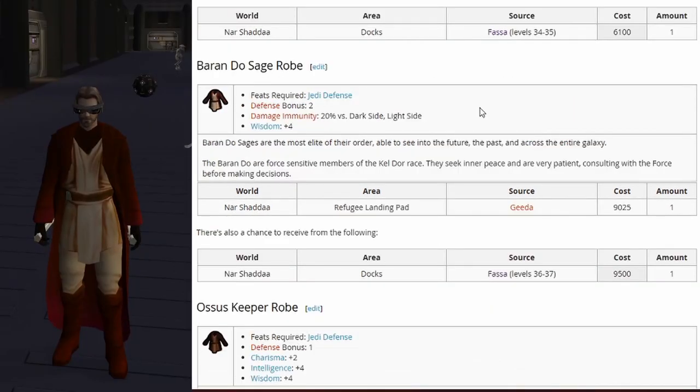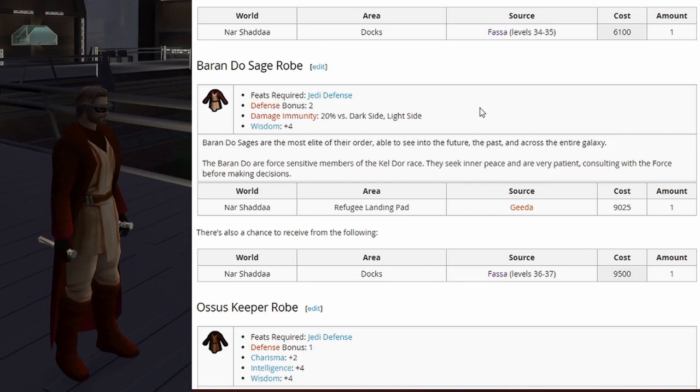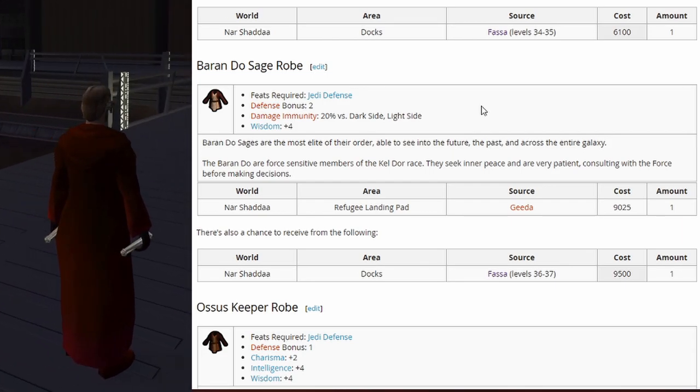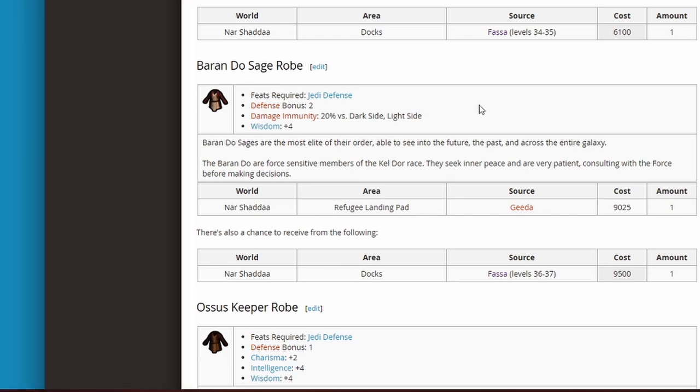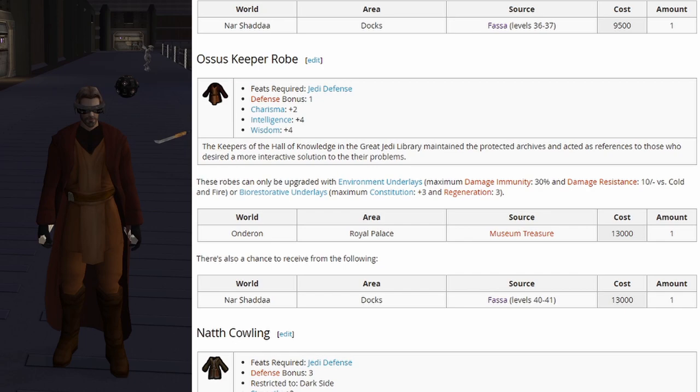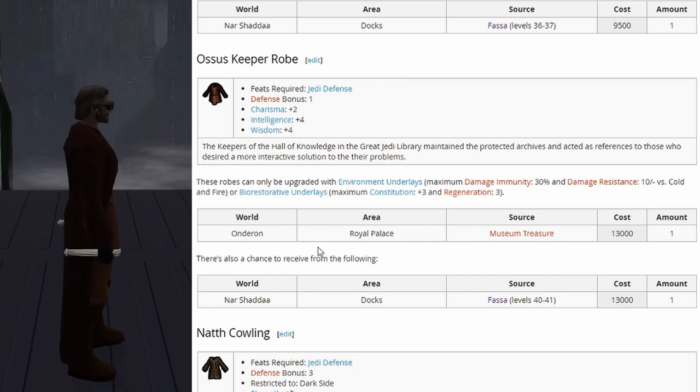Then we have the Baran Du Sage robe with a defense bonus of 2, damage immunity of 20% versus the opposite alignment, and wisdom plus 4. Next is Oza's Keeper robe. I put this one at the end of the rare tier because we'll always get one in the museum treasure on Onderon when raiding the royal palace, even though it technically requires level 40 to randomly spawn.